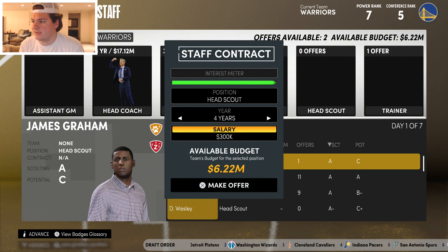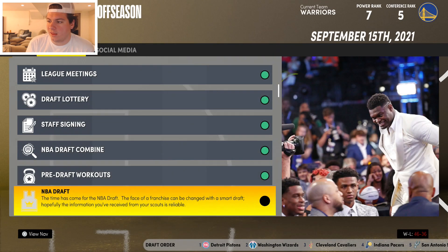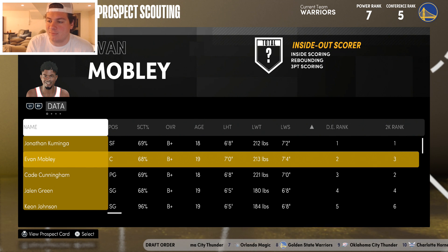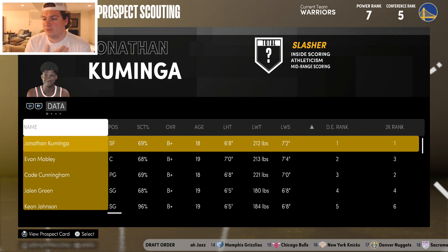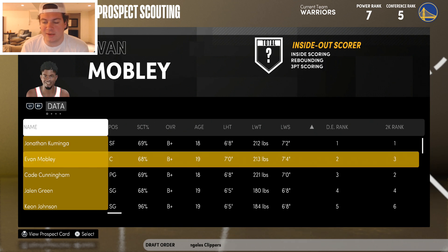We have the eighth overall pick and I want to try moving up to maybe get Evan Mobley. This isn't a deep power forward draft class. Mobley is sitting at number two on the big board, which typically means he'll go top three. I'm going to try to trade up — Washington won't take the deal because of salary issues, so I try Cleveland for the third pick instead, and they agree straight up.